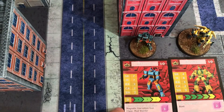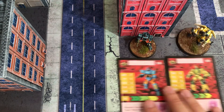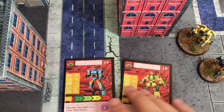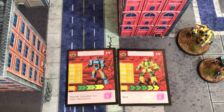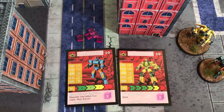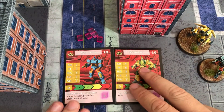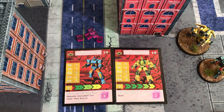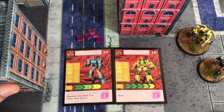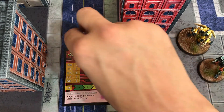When you have a group of models - for instance this group I have here - they're generating a total of five energy for these two bots. What you can do is distribute that energy in what we call the Power Up Phase each turn.